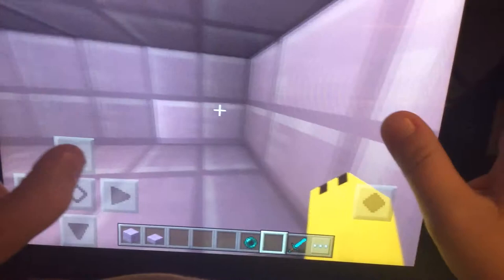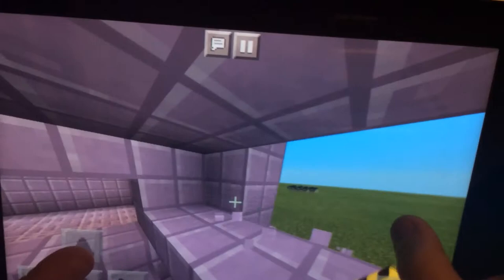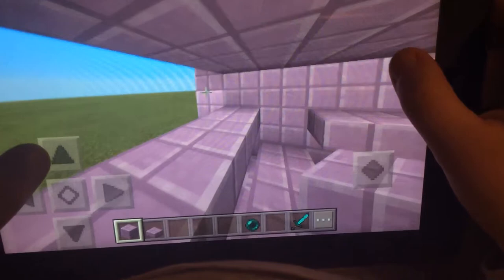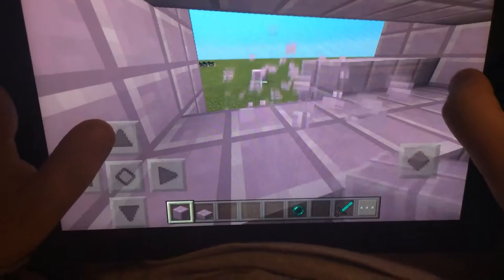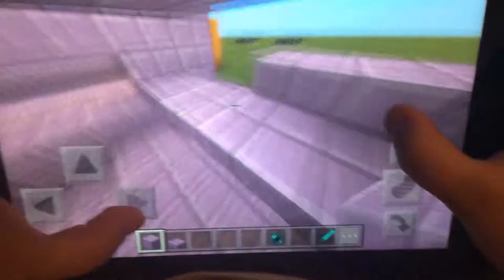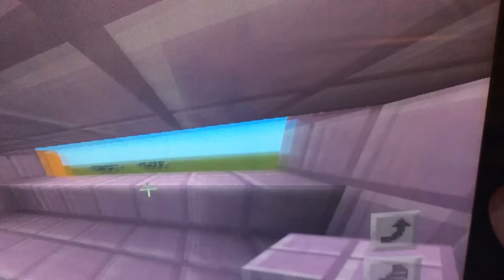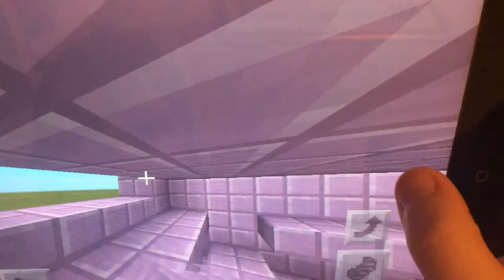So here's what we need to do — we need to cancel these out. I'll show you why. I'm gonna take the purple block, and with the purple block we need to cover it like this.